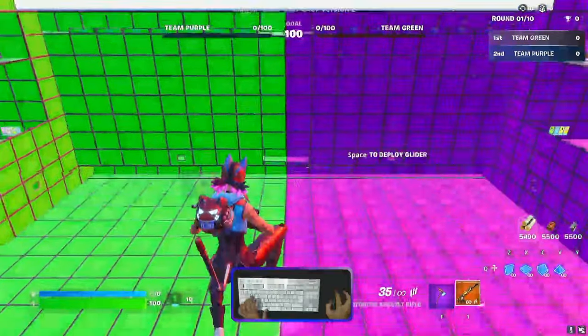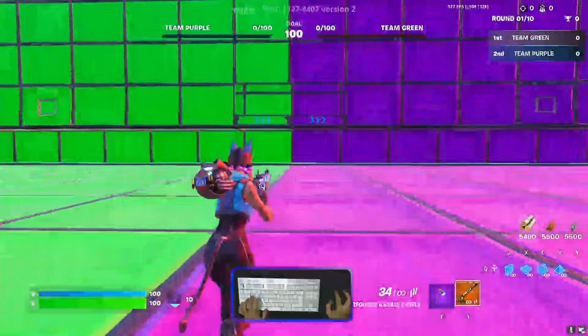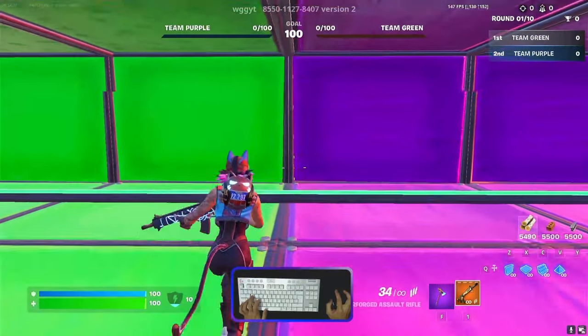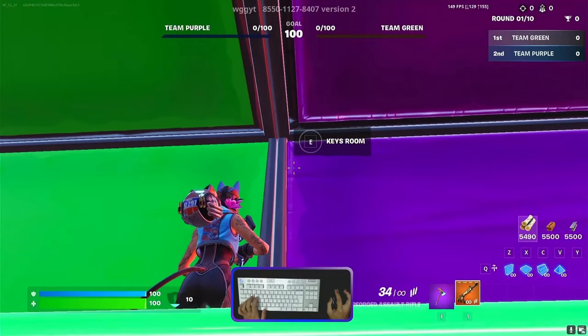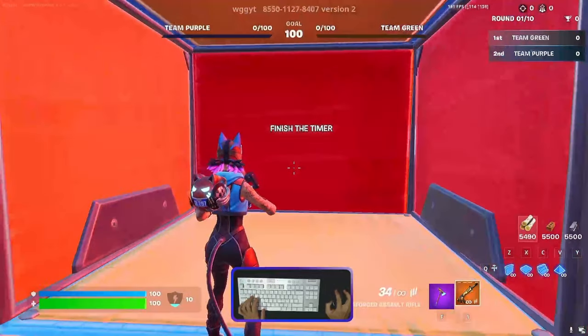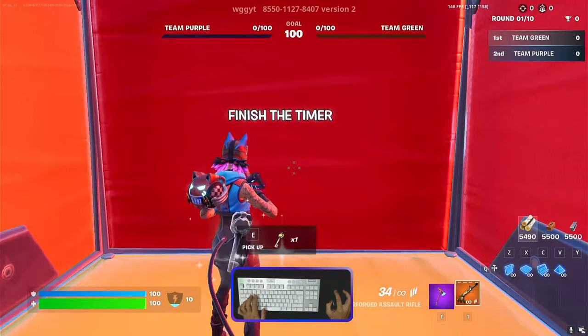Now we need to go down. We need to go between green and purple — go here, just look to the outside and you will be able to see the keys room. Activate it and you will teleport to another place, another room, where you will need to take a couple of keys.